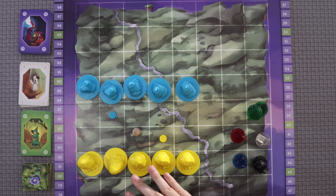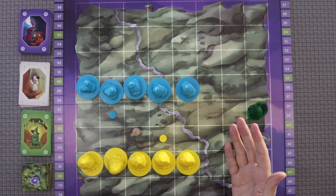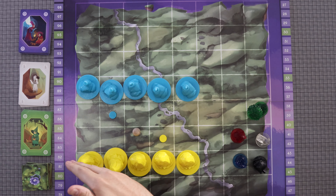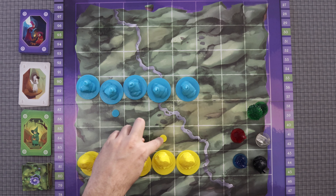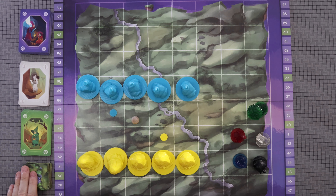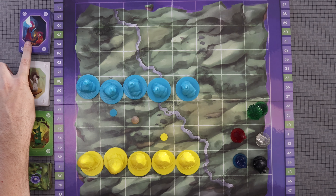What you see here are pieces for a two-player game. The game does play up to five, but for this how-to-play video I will only be using two sets of game pieces to demonstrate — yellow and blue. There's also white, pink, and brown. Here we have five monuments for each player, a score marker for each player, a first player marker, our five different elements, garden tiles, garden cards, monument cards, and divinity cards.